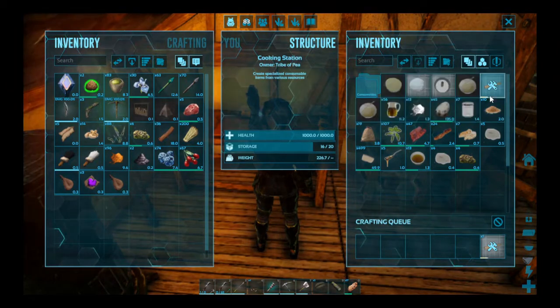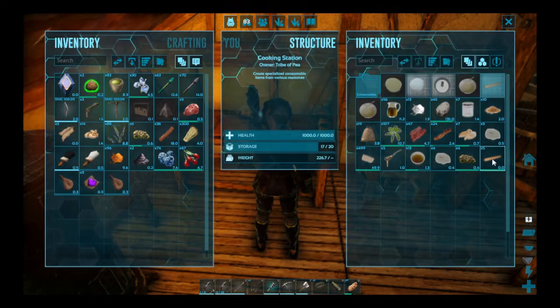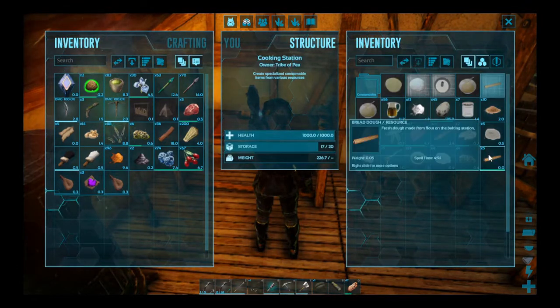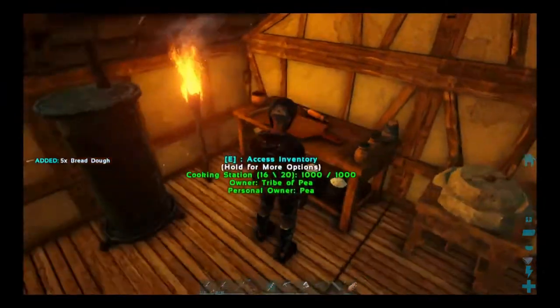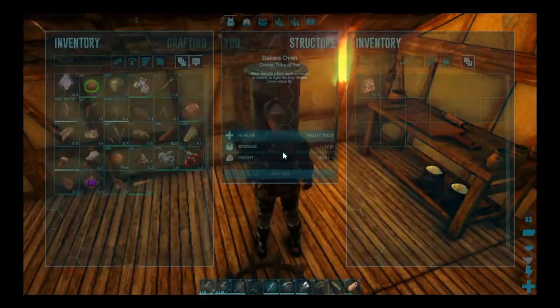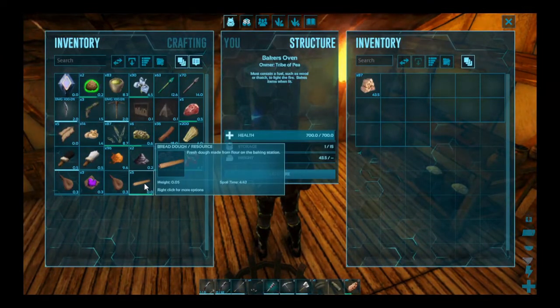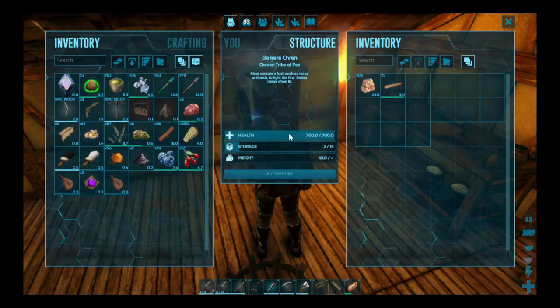So I'm going to go ahead and craft — it takes natural yeast, which is made from dried wheat and flour in the cauldron, as well as a sack of flour. I've made five bread doughs. Next station is the baker's oven. Bread is very easy to make — you basically just throw the bread dough in there and light the fire and that's going to turn into bread loaves. If you add honey to the baking oven at the same time as bread dough, you'll also get a honey baked loaf.